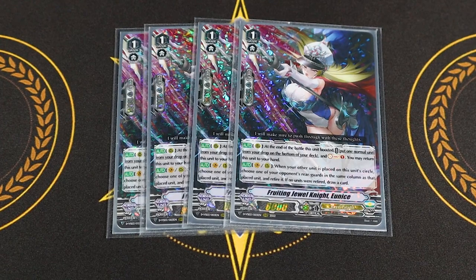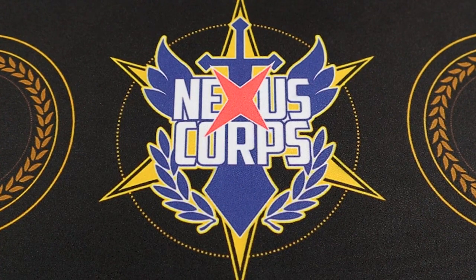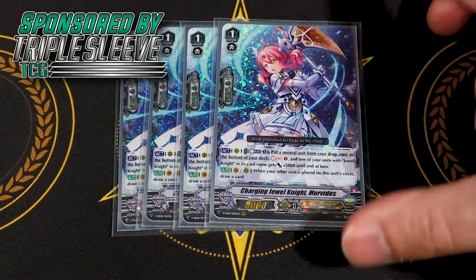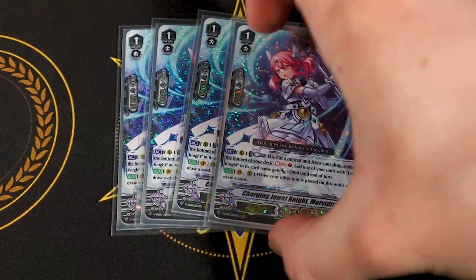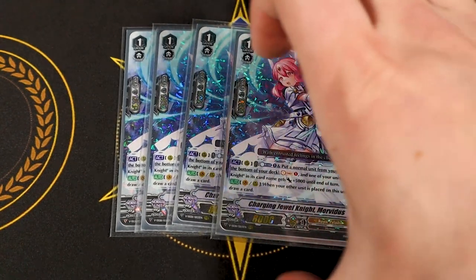Eunice is similar to Morvidus in that when you ride it, you can just draw a card. So every grade one in this deck is a great ride target — there's a lot of consistency. Speaking of Morvidus, we're running four copies of Charging Jewel Knight Morvidus. Morvidus' skill is act: Counter Blast one, put a normal unit from your drop to the bottom of your deck, Soul Charge one, choose a Jewel Knight and it gets 5k — you can choose herself if she's the only Jewel Knight on the board. Second skill: when another unit is placed on this unit's circle, you draw a card. So even if you have to call something on top of Morvidus with Salome, you're at least drawing a card out of it. Morvidus is great — the skill works on vanguard or rear, unit placed on this circle, draw a card. Easy.